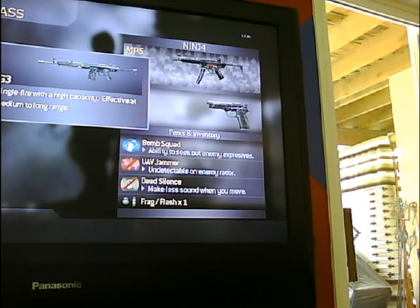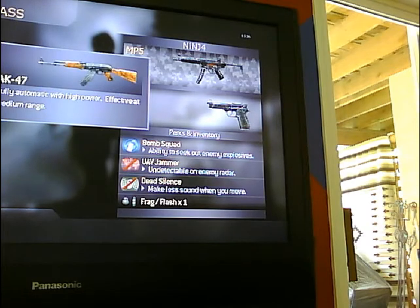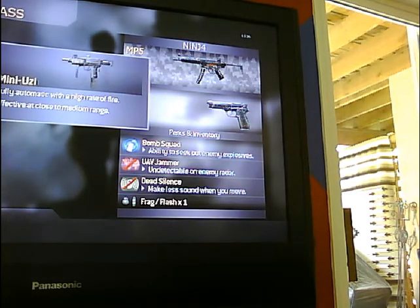The G3 has a sight identical to the MP5, so that's why I like to use that one a lot for my ninja class. The AK-47 also has a nice sight, so I like to throw that one on sometimes, but often I go with the submachine guns.